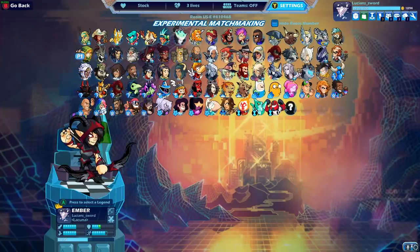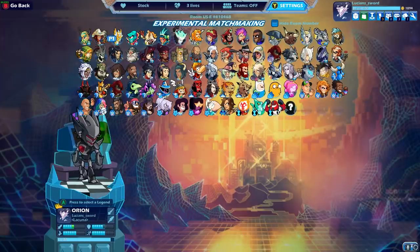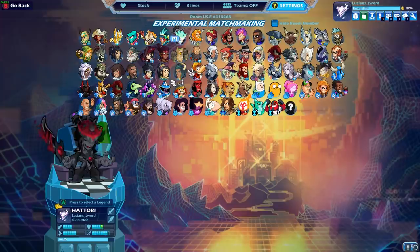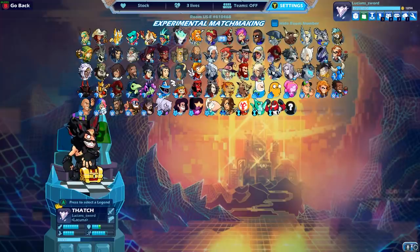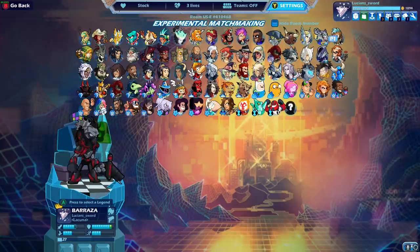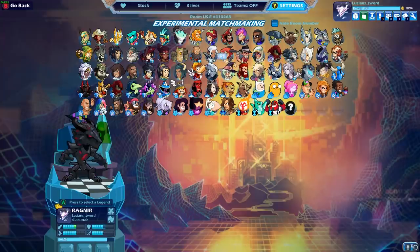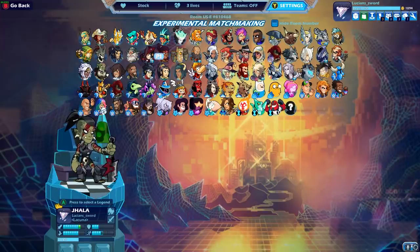Alright guys, there's not too many people in the world that can do what I'm about to do. I'm about to show you guys all of my legends with black colors. Let's start with Bodvar and count as we go: 1, 2, 3, 4, 5, 6, 7, 8, 9, 10, 11, 12, 13, 14, 15, 16, 17, 18, 19, 20, 21, 22, 23, 24, 25, 26, 27, 28, 29. And yes, those are black colors.